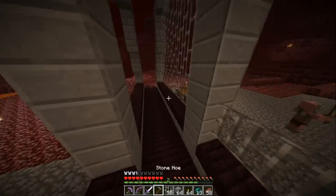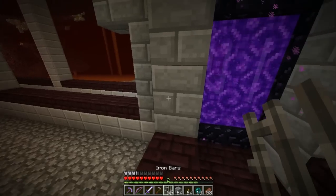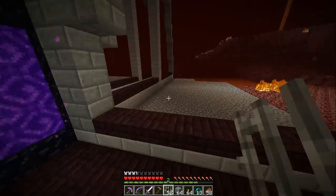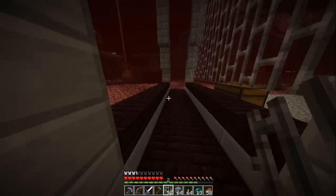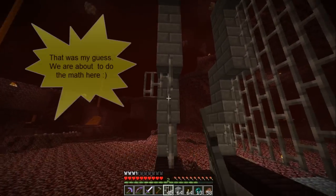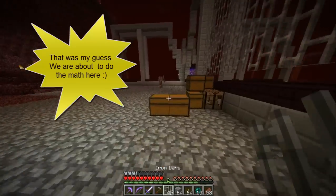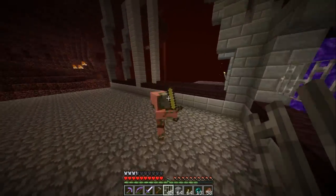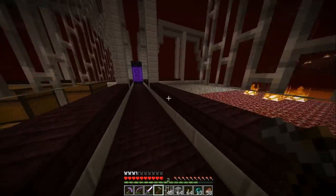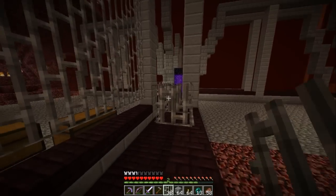Quite roughly, we could get four to five stacks of diamond ore, which converted with Fortune 3 would result in almost two stacks of diamond blocks. That would be the max, though I don't think we'll get that much. But think about it — 128 times 128 times 16 times 0.5 would probably give you about how much. Actually, I'm gonna go do the math — I'll look on the wiki to see how much spawns per chunk.